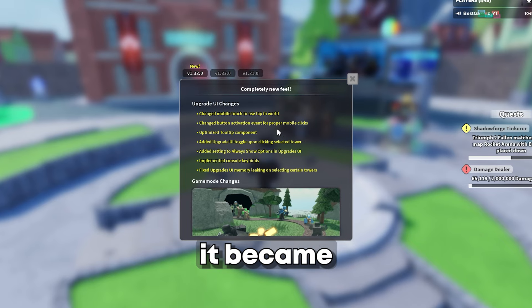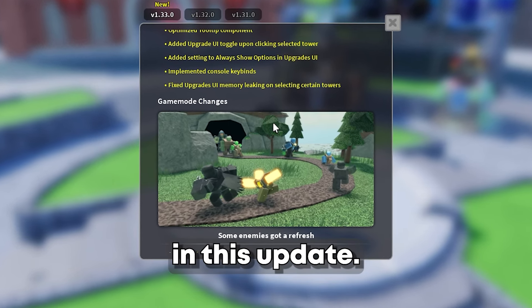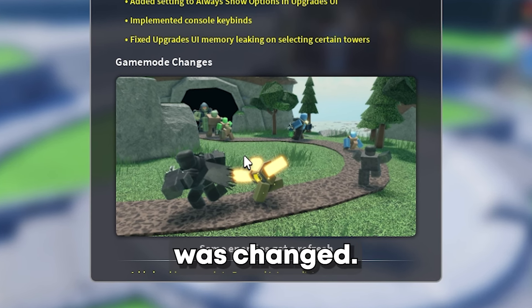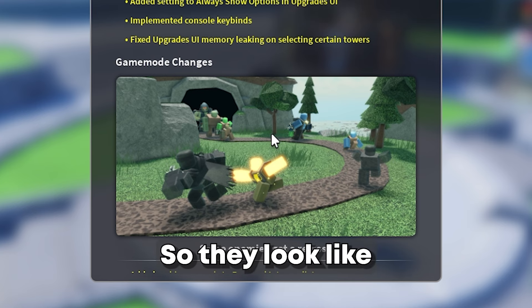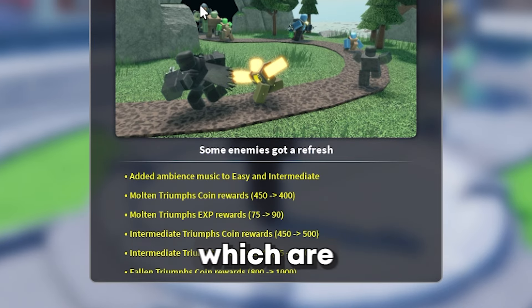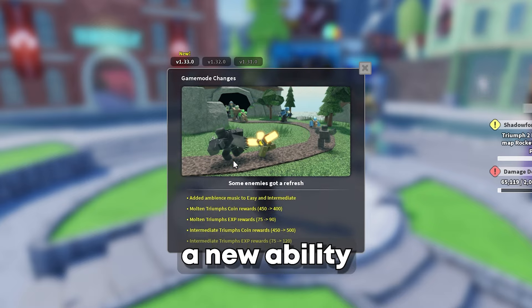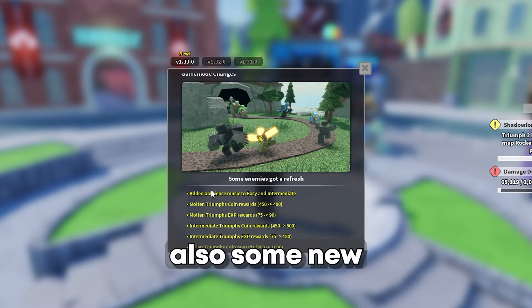A lot of game modes were changed in this update. As we can see in this picture, the Gravedigger was changed and most of the easy mode enemies as well - they look really nice. The Gravedigger now got these eyes and a new design which are pretty cool, and also got a new ability. Some enemies were rebalanced as well.